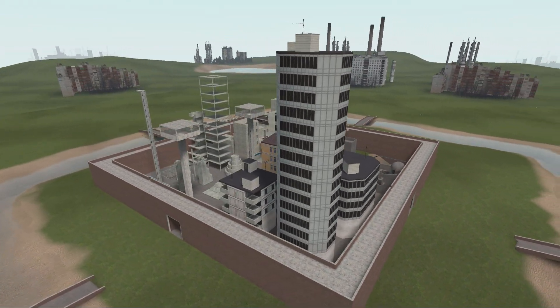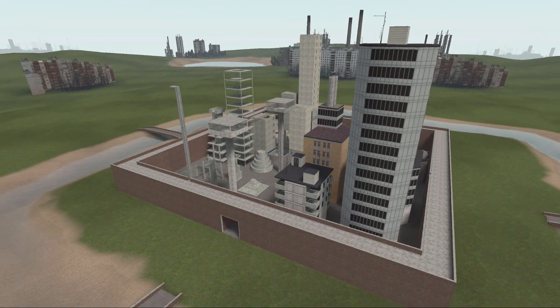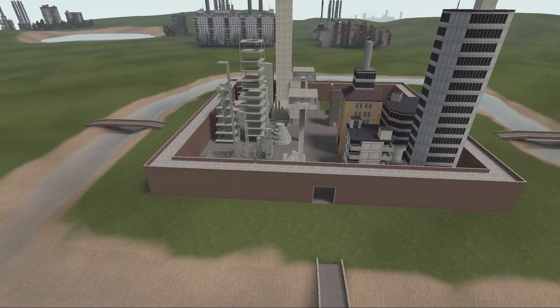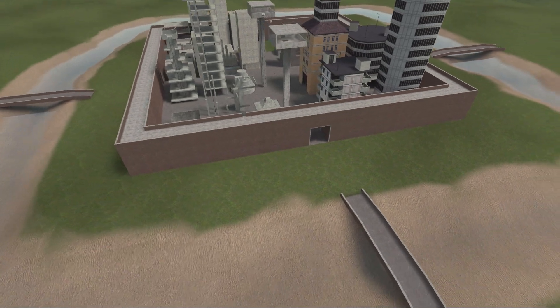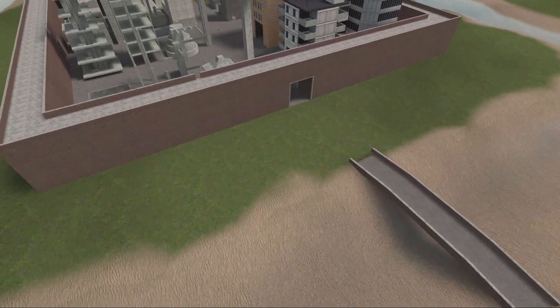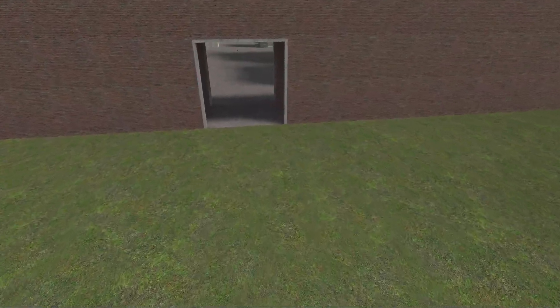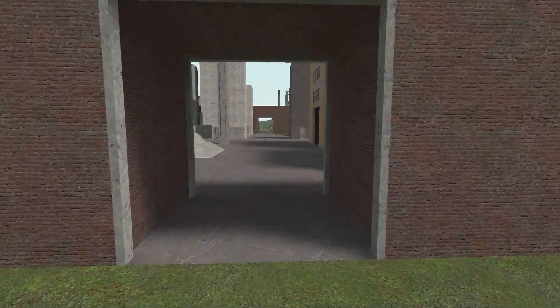We have this little fortified city area in the middle and it's cool for parkour. It has rivers, swimming pools, a pond, and many buildings. It also has AI nodes and there is an enormous file you can also download.